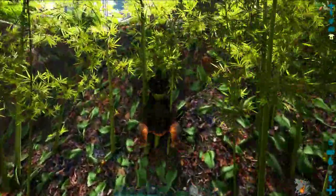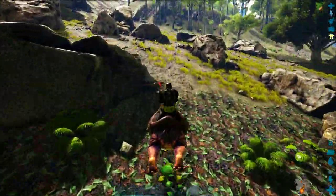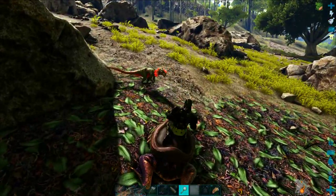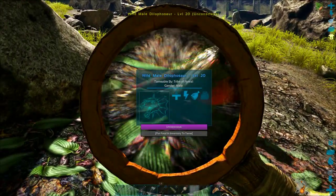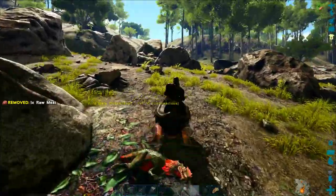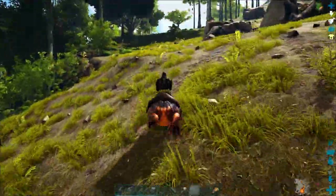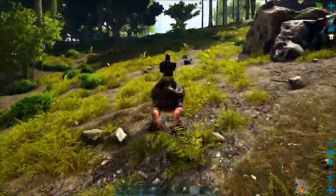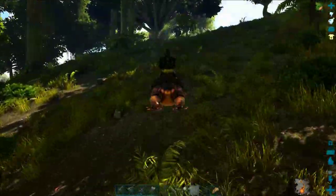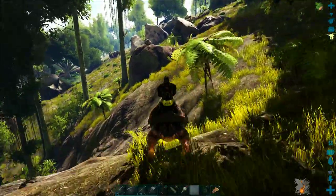After you've attacked something with a frog, it applies a torpidity debuff to it and eventually knocks it unconscious. We've got a level 20 dilophosaur that's unconscious — I could probably tame him but I just don't really want a dilophosaur right now, so I'm just going to leave him alone. Somewhere up here is the iguanodon that I am interested in taming.